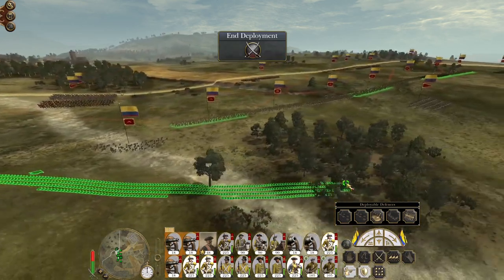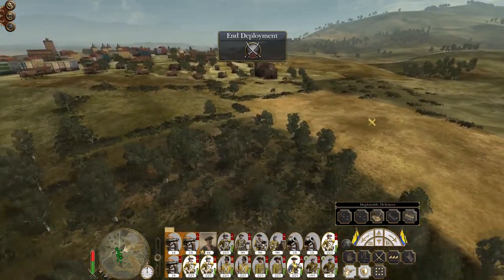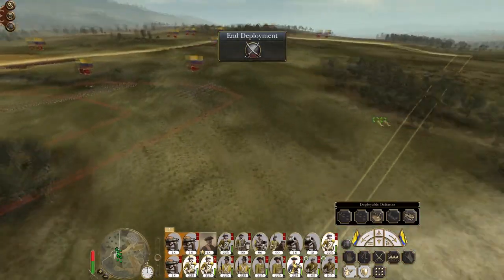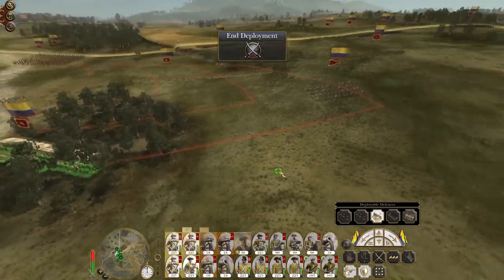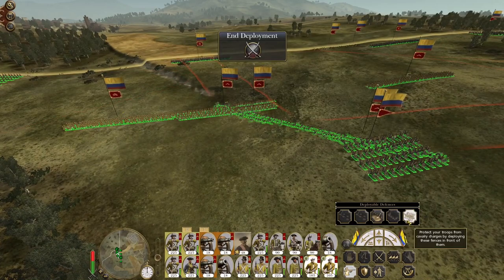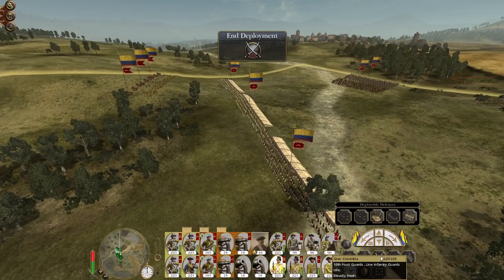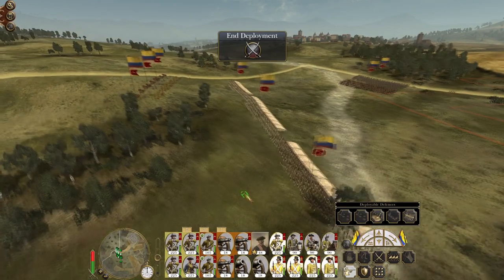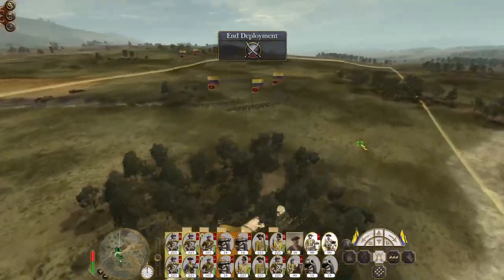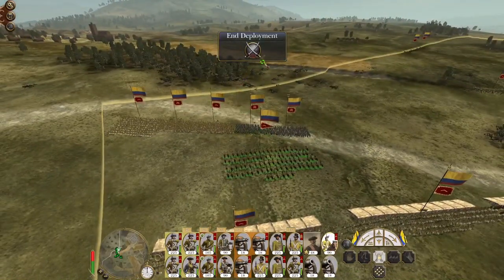My guns are going to be up above my infantry. The bulk of my infantry will deploy along this line — although with this ridge line they could come from over here or around the edge. Put some cazadores up here just to drop some stakes. My elites will sit here ready to deploy on the left. Cavalry hunkers down on either flank — we're on the defensive, so let's defend.